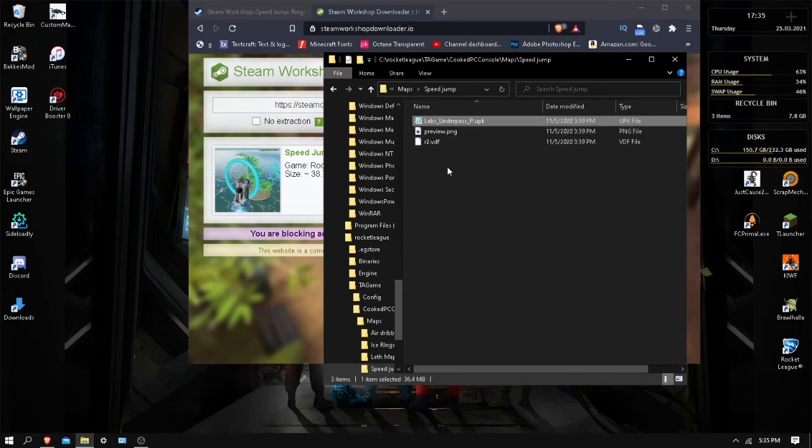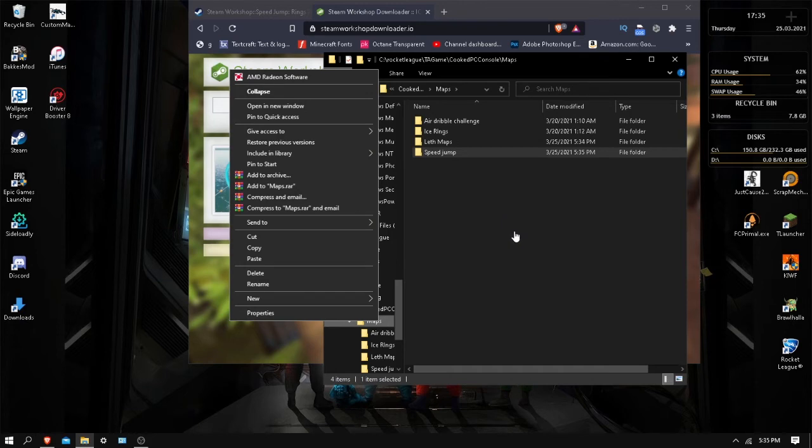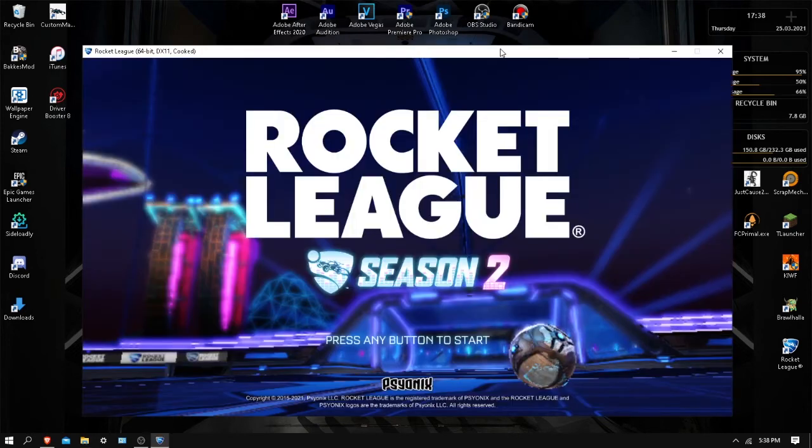To clarify: if you want to switch maps, go back and rename the current Labs_Underpass_P file to something else first, then rename your new map file to Labs_Underpass_P. If you don't rename the old one, it will just execute whichever file was last modified. To make things easier, I recommend right-clicking the maps folder and pinning it to Quick Access, so you can get back here quickly without navigating through all those folders every time.